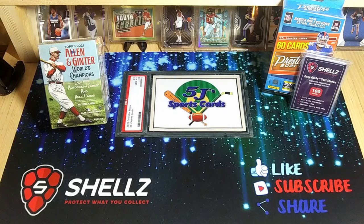How's it going everybody, Andrew here from 5J Sports Cards, back again with another quick rip. Today we're going to be opening a Topps 2021 Allen and Ginter World Champions blaster box. We've opened plenty of this before — it's some older stuff — but the big thing today is the 300 subscriber giveaway I've been talking about.